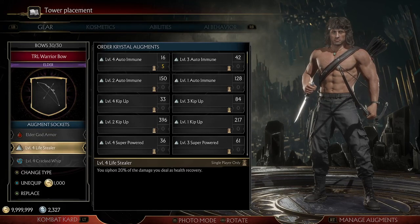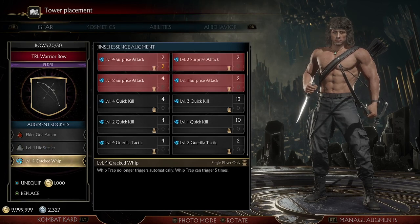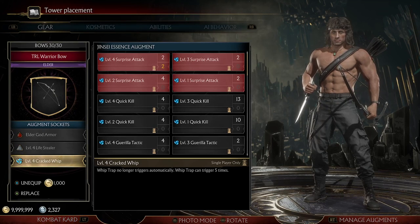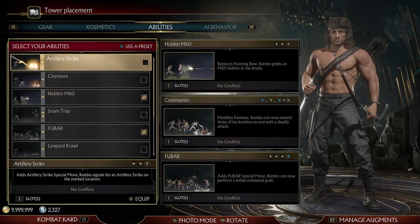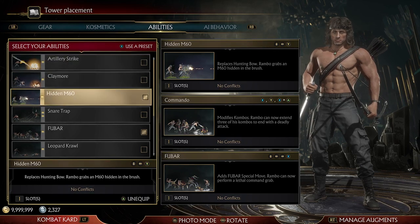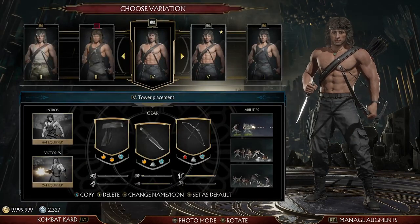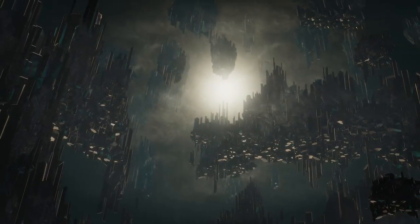I put Lifestealer on so that however much damage you're dealing you'll also get healed back, so you don't have to worry about dying. Cracked Whip is a mythic - the wire trap no longer triggers automatically and can trigger up to 5 times. That's your down-back-B move, so you can use that to hold them at a distance. The abilities I use are the Hidden M60, Commando, and Foobar. You could probably just go with Hidden M60 and Commando and disregard a third ability. Rambo would be the easiest for the Test Your Luck towers.